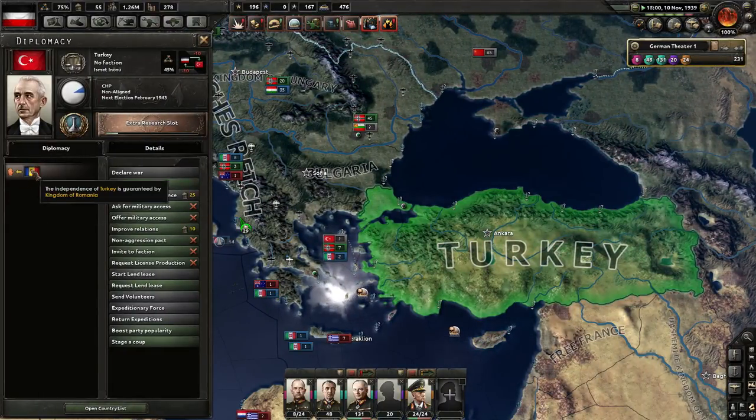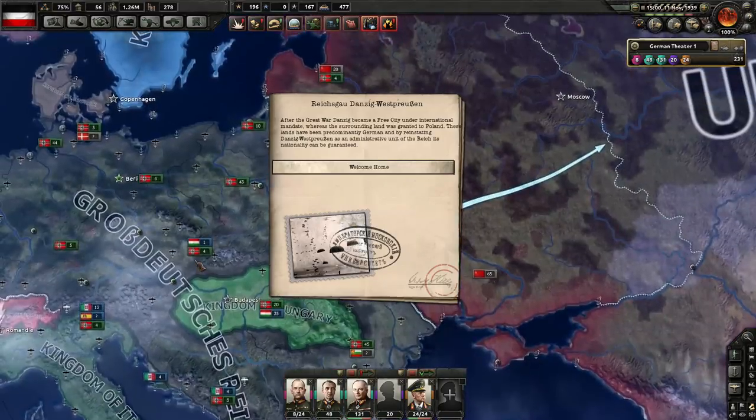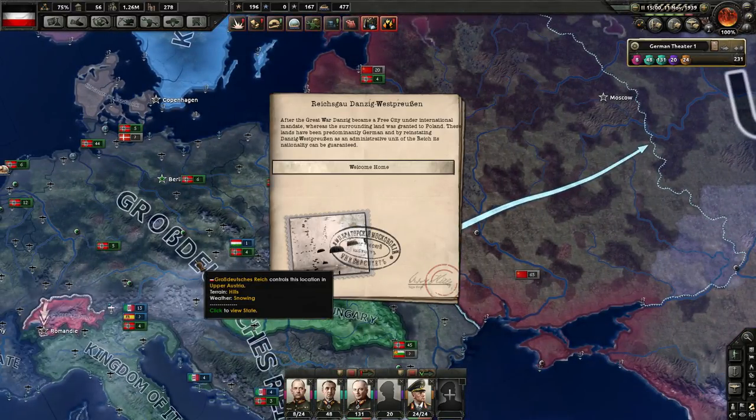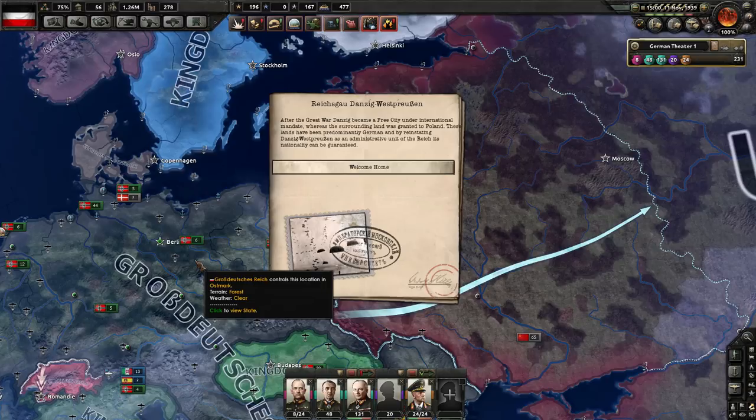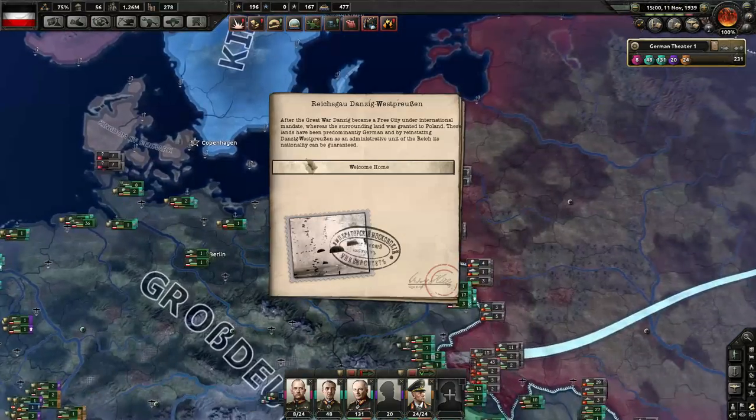Turkey's color looks different. The independence has been guaranteed by Romania? After the Great War, Danzig became a free city under international mandate, whereas the surrounding land was granted to Poland. These lands have been predominantly German, and by reinstating Danzig-Westpreußen as an administrative unit of the Reich, its nationality can be guaranteed.